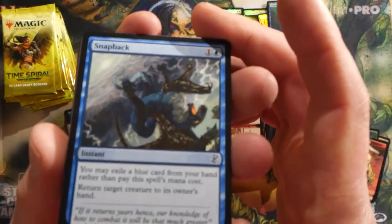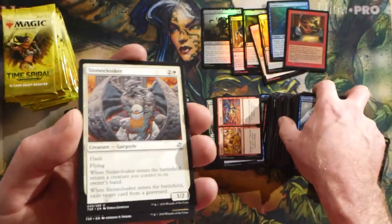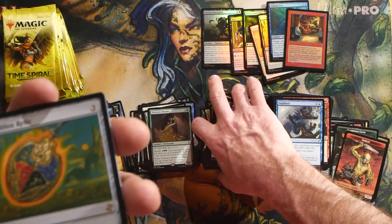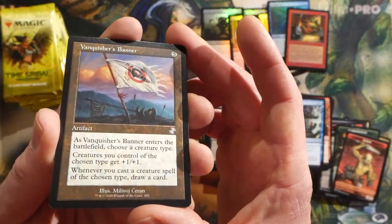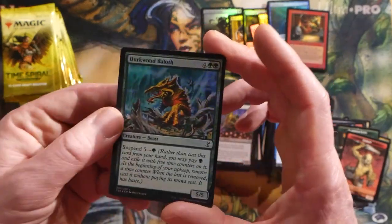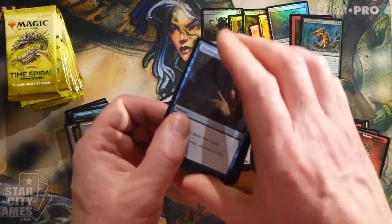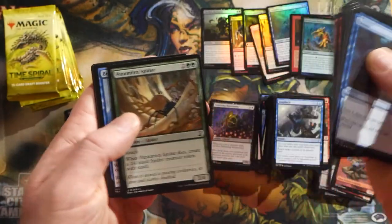Last pack of the second stack - starting off with Snapback. Stone Cloaker, a Firewake Sliver, a Skittering Monstrosity. And we have a Coalition Relic - another solid card, lots of good Commander stuff in here. Then a Vanquisher's Banner - another good Commander card, really been going up in price, good in any tribal deck. And then a foil Darkwood Baloth and a Kobold token. Onto the last stack - this has been a solid box. We got Tarmogoyf and that foil Summoner's Pact.